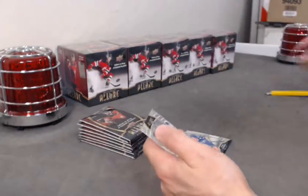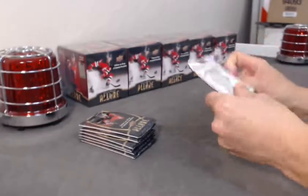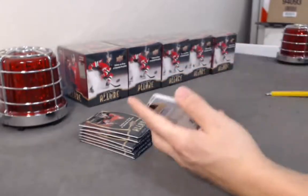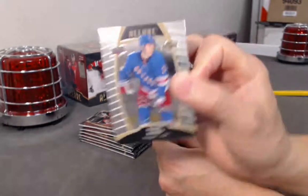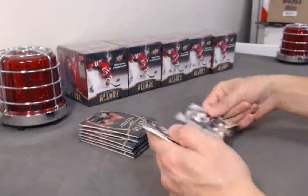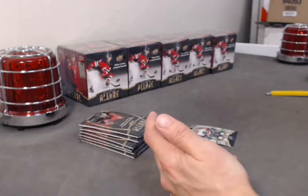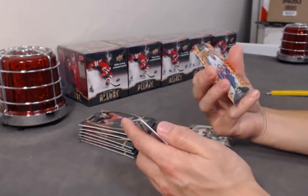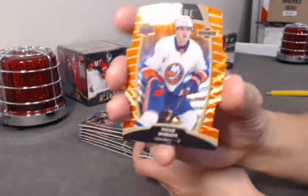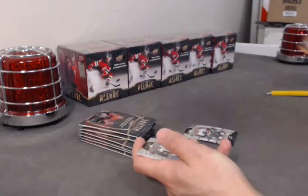Taro Hirose base rookie. Taro Hirose base rookie. Taro Hirose base rookie. We have a pink diamond of Abramov. Orange slice out of 199. Not matching his jersey number. Noah Dobson — not too bad. Nice hit for the Dobson spot.